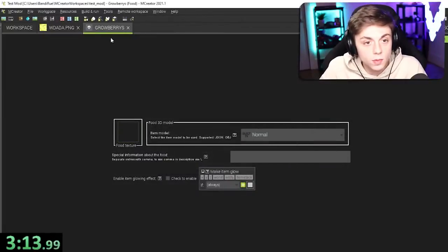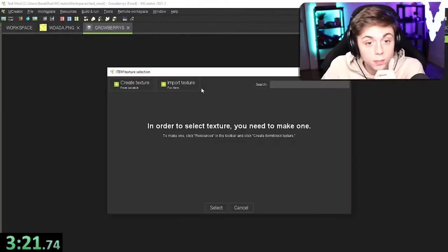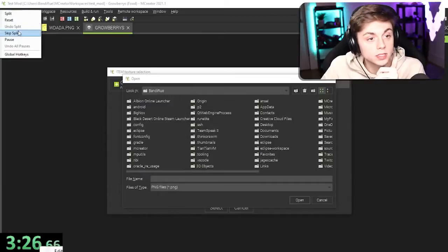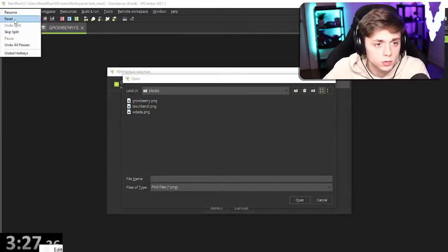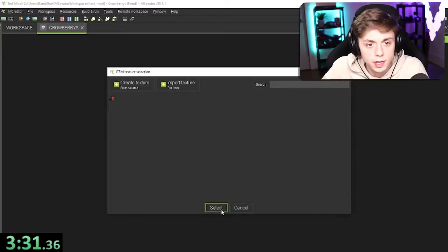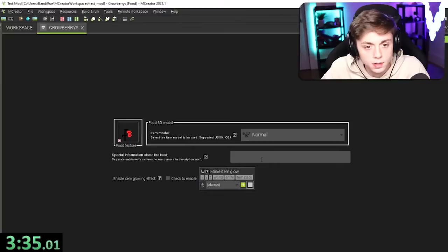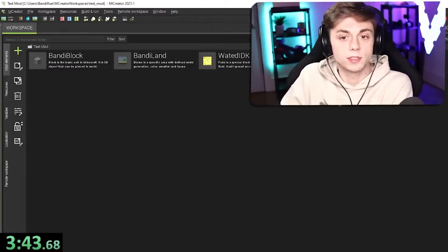Food texture — wait, where is it? I just created it. Oh no, I messed it up — I saved it as a block. Can we stop the timer? Timeout — three minutes in, I don't know where I saved that texture, and this is really important, or else Bandy Land is not gonna have any food. I figured out where it was saved in the file directory. We're going to resume and open the Grow Berry, select the texture — there it is! Something special about the food: it grows. Save. Now it's in.